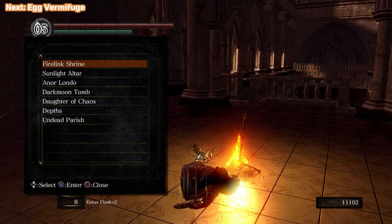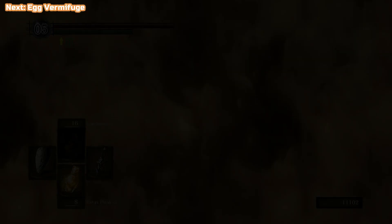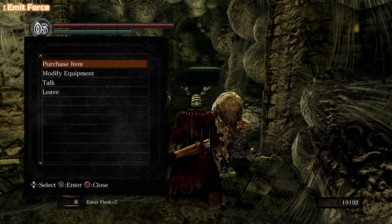First we're going to go to the Daughter of Chaos using warp. We can now warp since we have the Lord Vessel — we're able to warp between bonfires. Speak to this guy and purchase an Egg Vermifuge. This is optional, but we're going to be doing some trading later and you can trade one of these for something a lot better. You can only warp to specific bonfires, but you can warp from any bonfire.